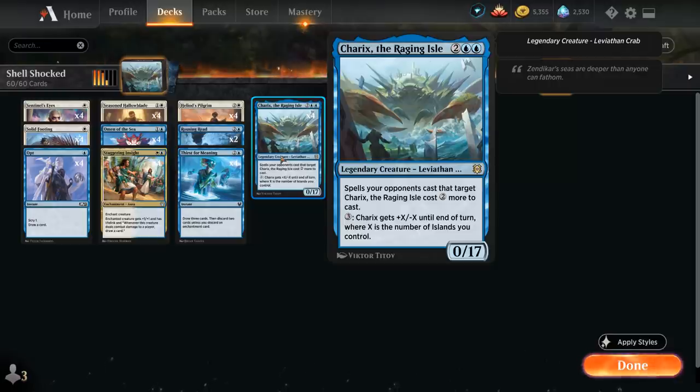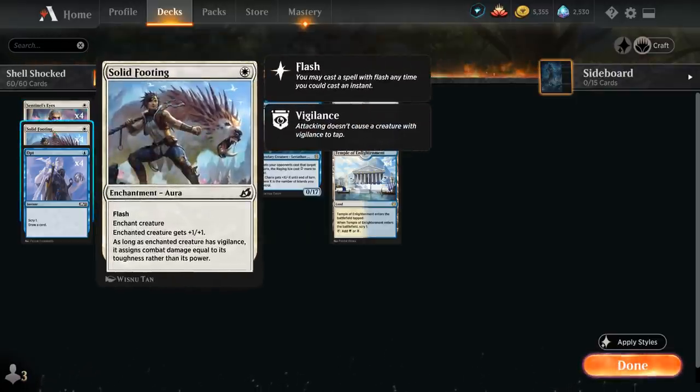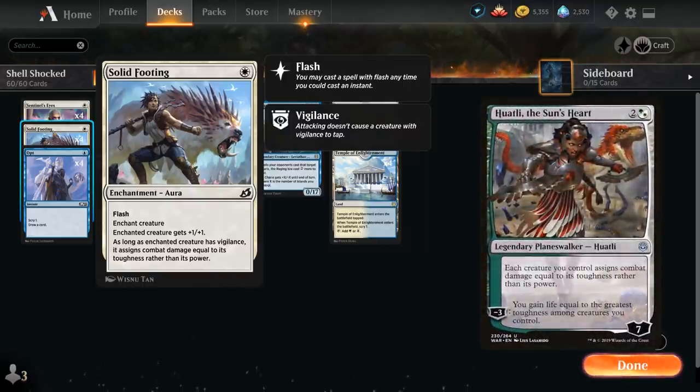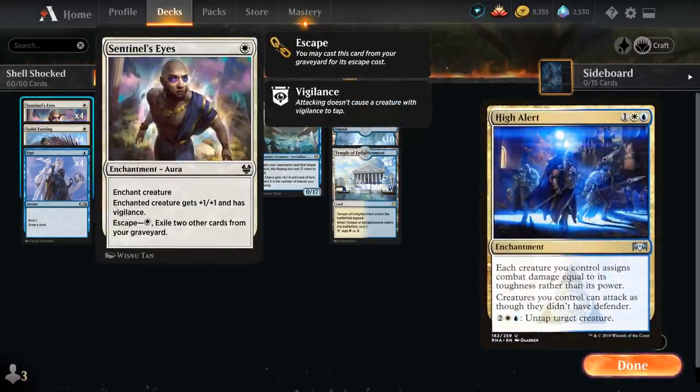The goal of the deck is to win with Karyx using enchantments. We need Sentinel's Eyes — a one-mana enchantment giving the creature plus 1/plus 1 and Vigilance, which can also escape from the graveyard by exiling two cards — and Solid Footing, a one-mana flash aura giving plus 1/plus 1 that lets the enchanted creature assign damage equal to its toughness rather than power, as long as it has Vigilance. This is the only such effect in standard. So Solid Footing plus Sentinel's Eyes is how we do it.